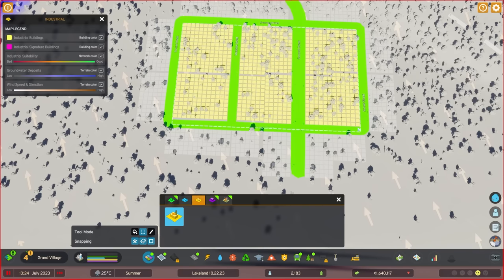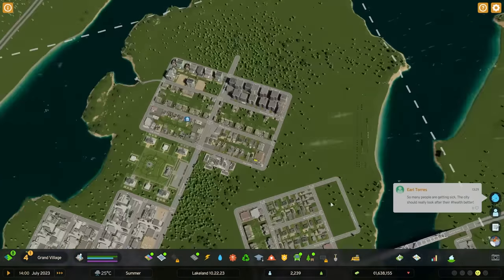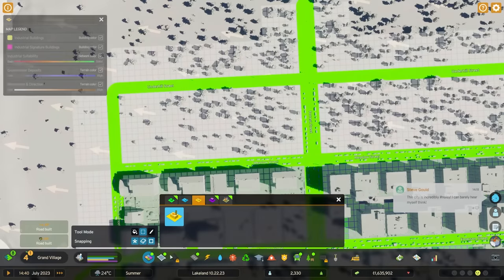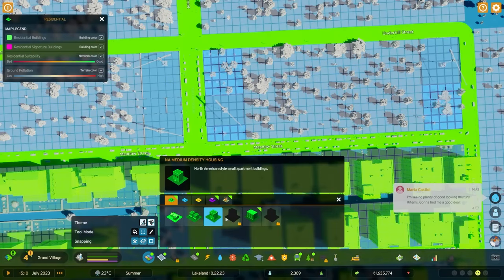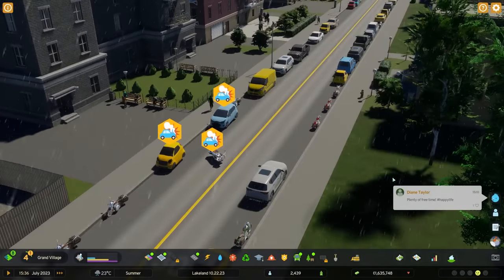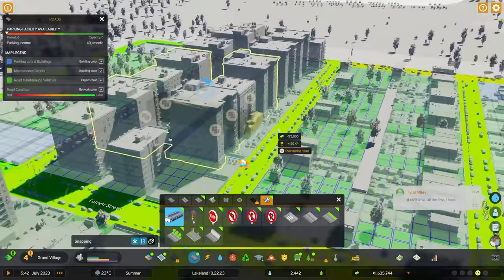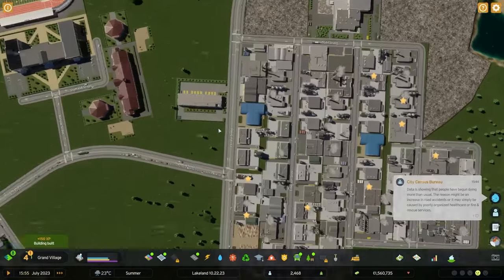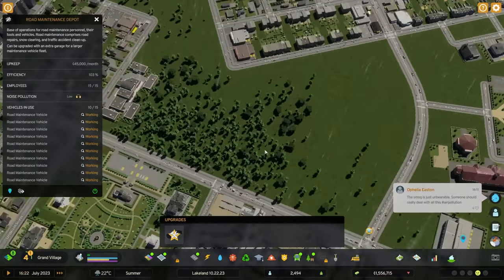I'm just going to zone in our industry and make sure power is connected. Let's go ahead and create more zone areas - we have a one spacer, let's try a no-spacer in between. We also need to add road services - a road maintenance depot. Let's find a good spot and place it down. It looks like the vehicles are built within the structure itself.